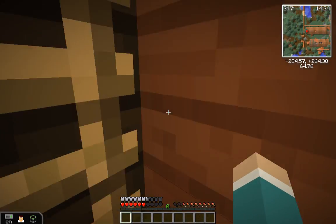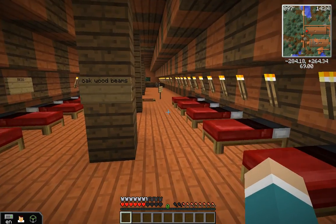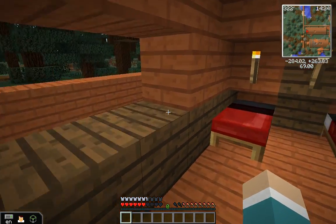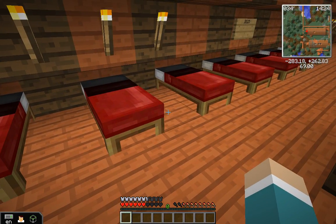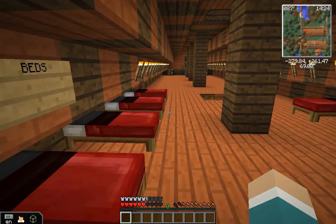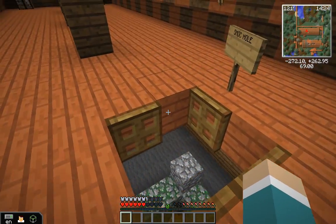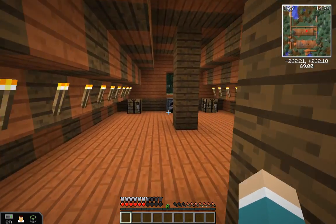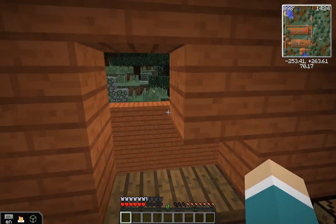And then up here we have our oak ladder, and here are our oak beams so the roof doesn't collapse on us. And then here are our beds. A smoke hole so the smoke can come out. Again, crafting table and furnace.